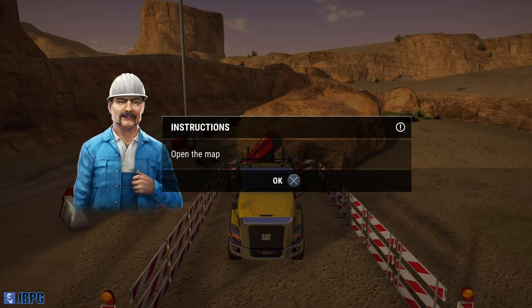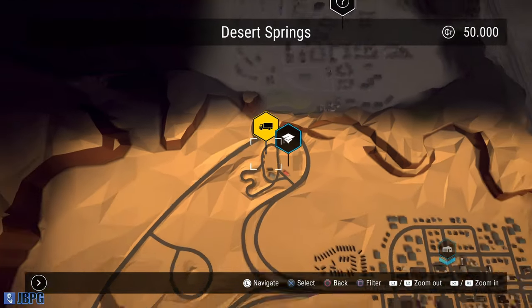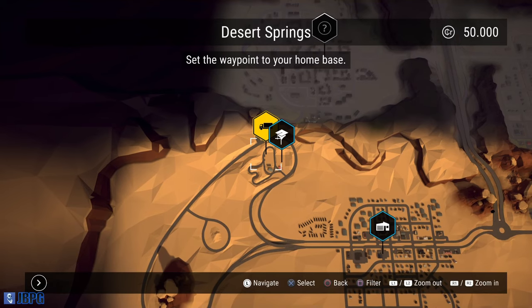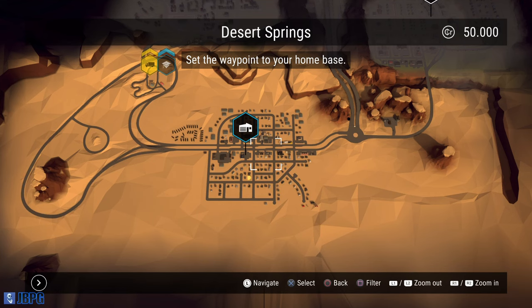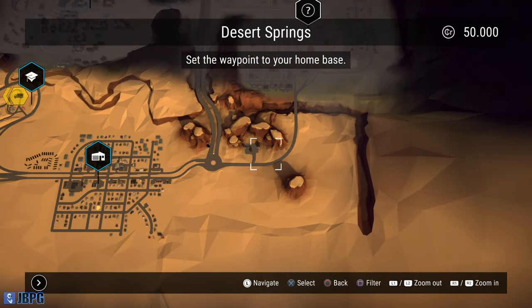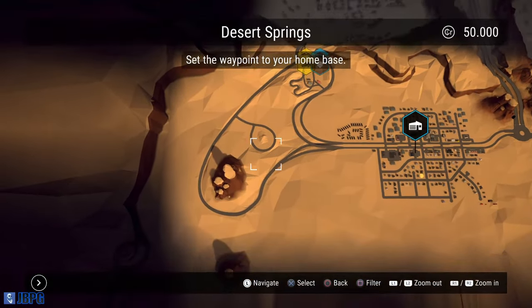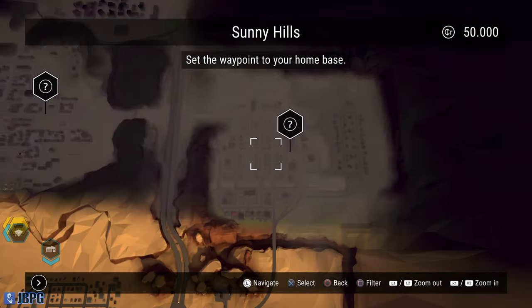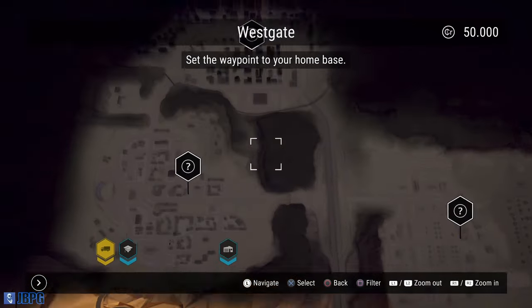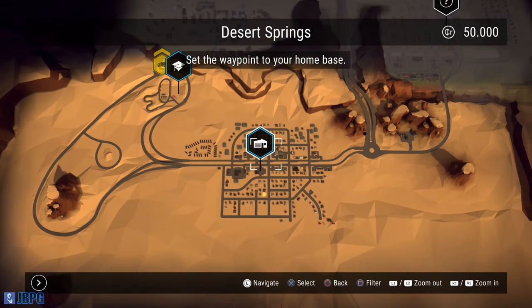Our current instruction is to open the map, which we can do by pressing the touchpad. This is the first part of our map area - it's not a particularly massive map but it's a decent size. We've got our training area here, an oil rig over here, and other areas greyed out with fog of war. When we unlock those we'll be able to do some jobs over there as well. We need to set the waypoints to our home base.